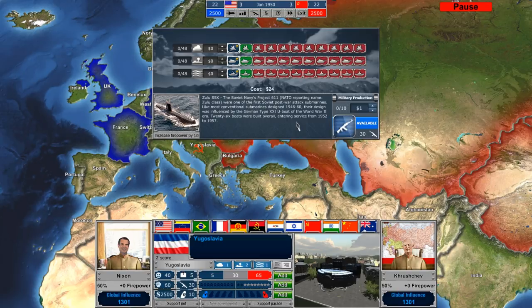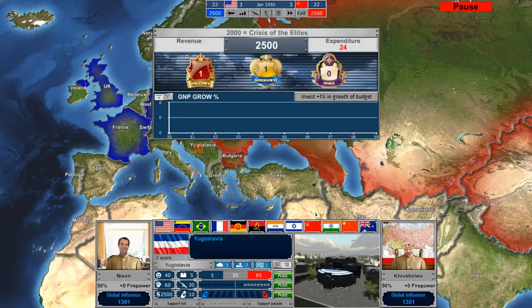Your budget for military is down here on the right, and you can only increase it based on the number of political points you have. As the Soviet Union, we're spending $24 per month. You also will have a random increase in your GNP for both countries, a total GNP, and these will form graphs as the game goes on.